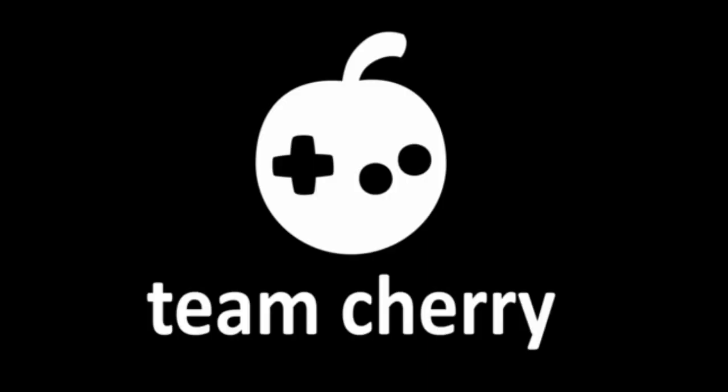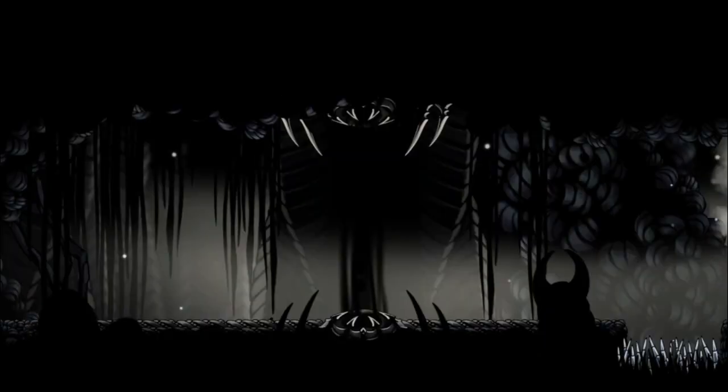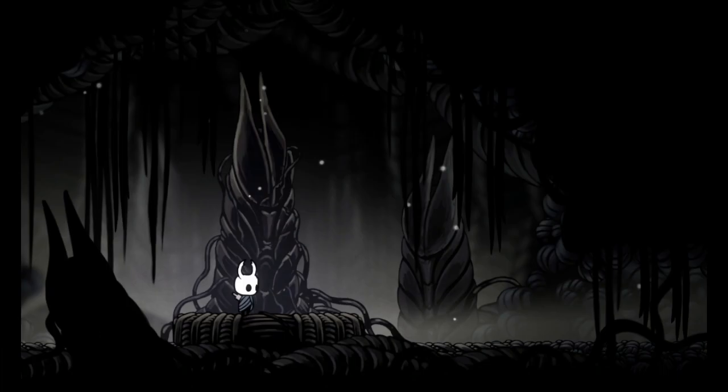The one in Deepnest blocks the way to the Sharp Shadow charm. It makes perfect sense that Team Cherry wouldn't want players to have this charm before acquiring the Shade Cloak. Based on the Shade Gate's surroundings, it seems to have most likely been placed there by the ancient civilization. Several soul totems corrupted by void lie in the space beyond the Shade Gate, as well as a charm that was formed from a forbidden spell, so the bugs likely wanted to seal the area off for these reasons.